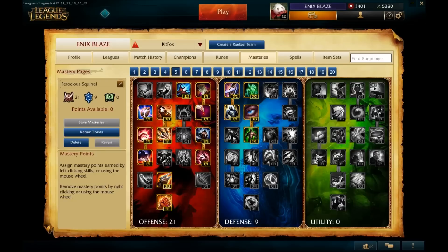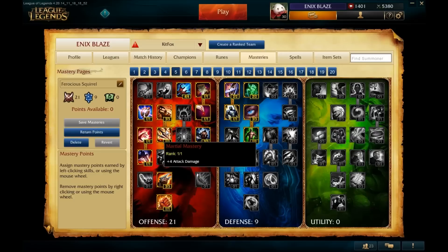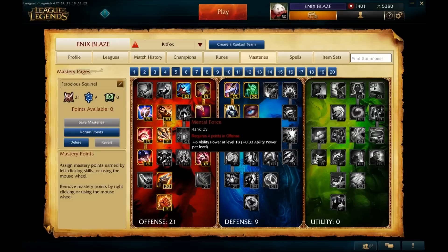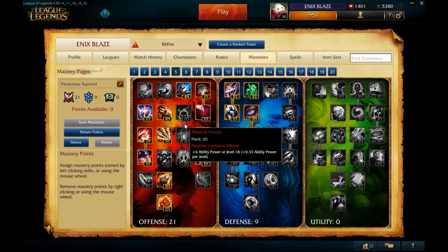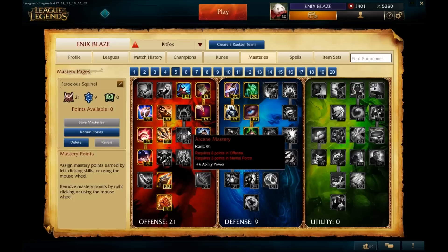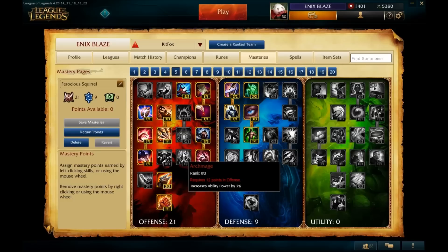The other masteries in this row are centered around whether your champion is attack-based or ability-based, attack damage or ability power based. If your champion uses attack damage, put points into Brute Force. If your champion builds ability power, take Mental Force. Since Gnar doesn't build ability power, we're not going to take any points in Mental Force. Everything underneath that line consists of ability power based boosts, and since we don't build AP on Gnar, we don't have to worry about any of it.